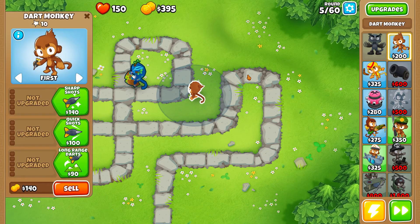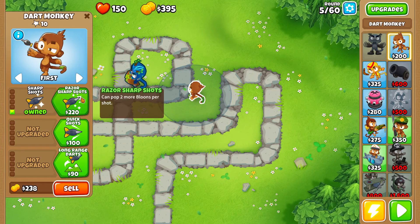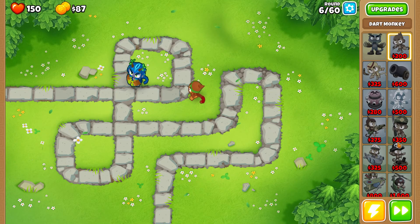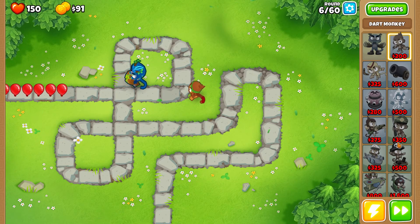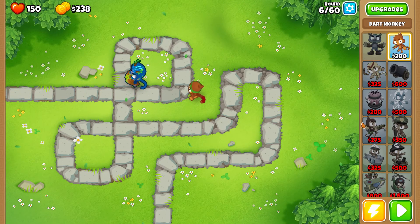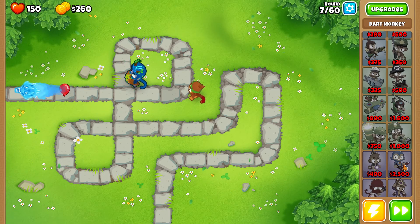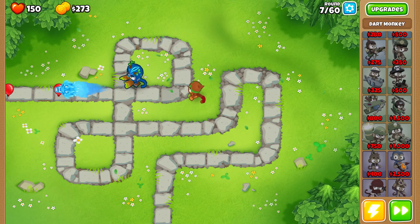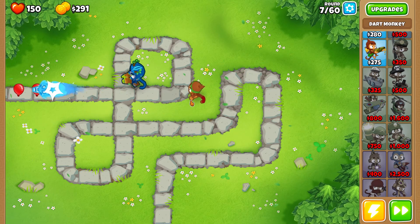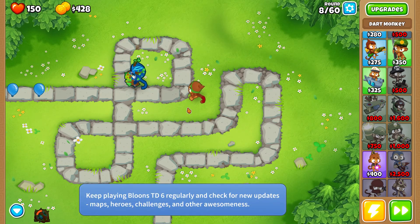So I'm just going to upgrade this guy to catapult early on with quickshot, and then I'm going to get a village. And after we have the village, then upgrade it to see camo. Guys cost less too in medium, I didn't realize. So then we'll get super monkey after that and smooth sailing maybe? We'll see.